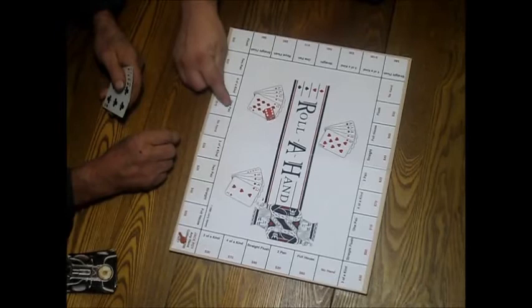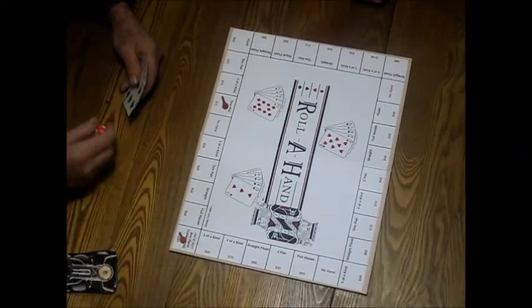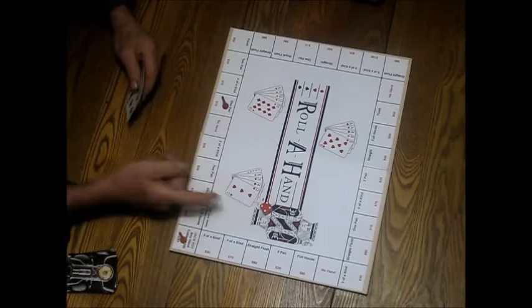This is the easiest one to get, so I'm going to try for one pair. Larry will move me there. Now it advances around the table, each player, and now it's back to the dealer — me.